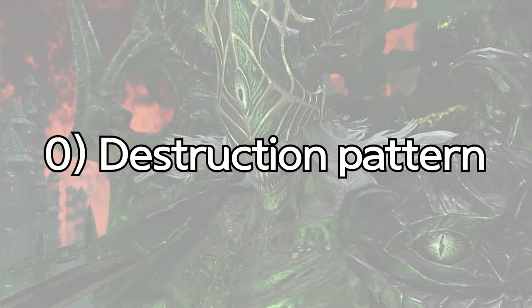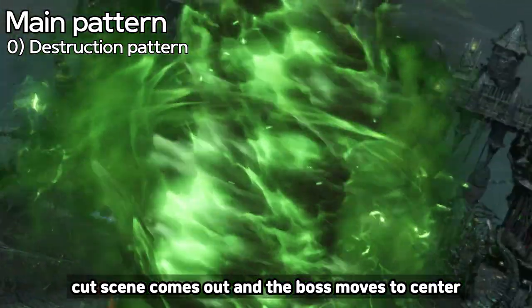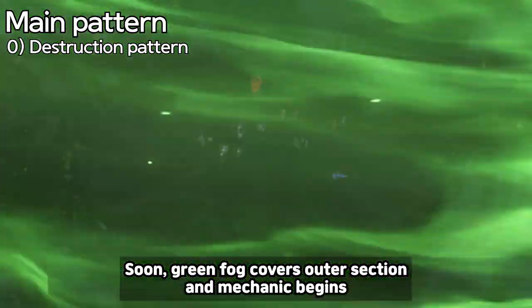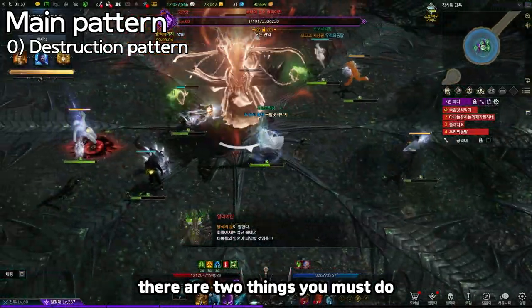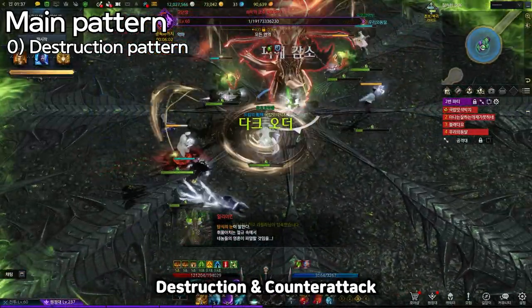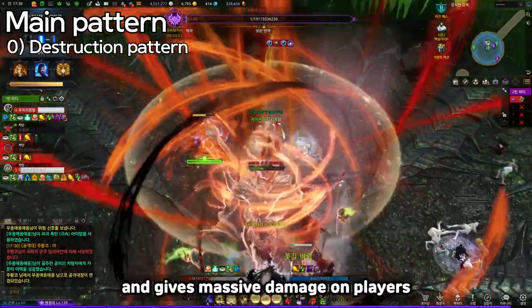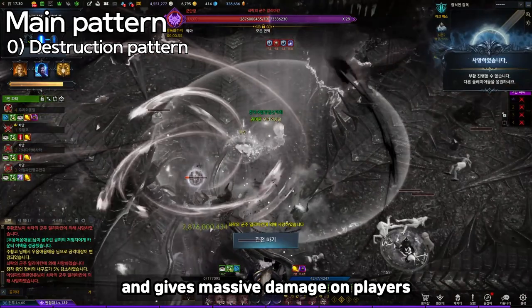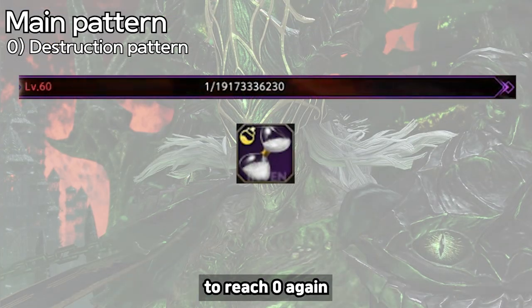0: Destruction Pattern. At 0, Akana comes out and the boss moves to 7 o'clock. Soon, a green barrier covers the outer section and the mechanic begins. During the mechanic, there are two things you must do: destruction and counterattack. If destruction is not done well, the boss recovers 30 HP and gives massive damage to players. You can use a time-stop potion to survive, but it's almost impossible to reach 0 again.